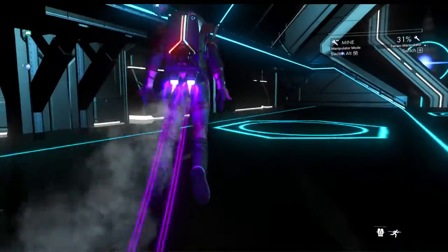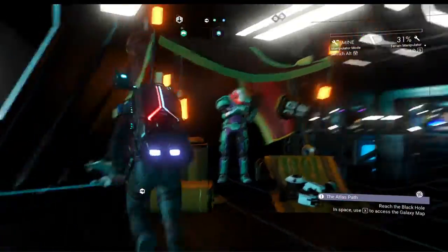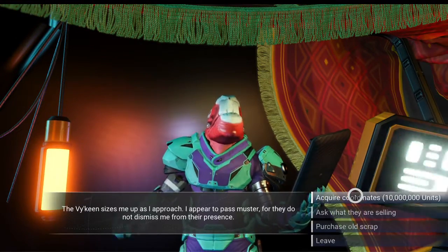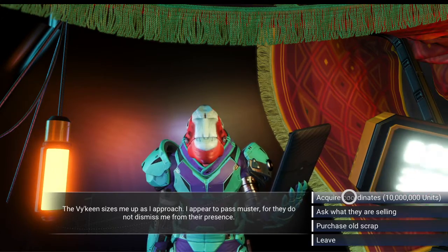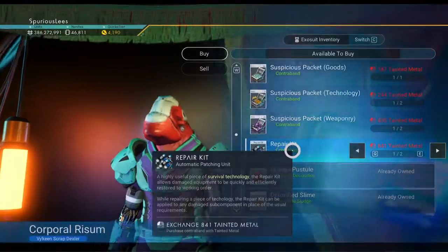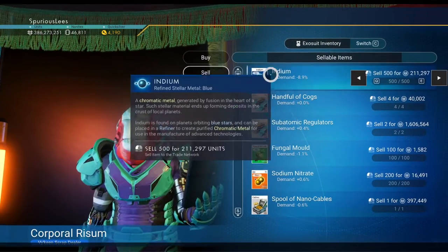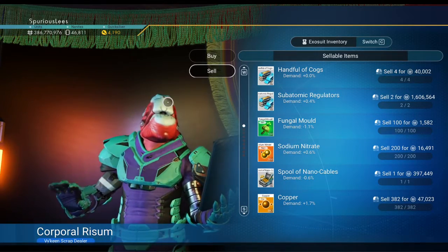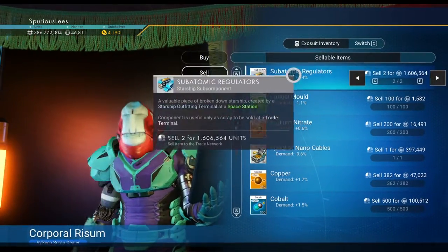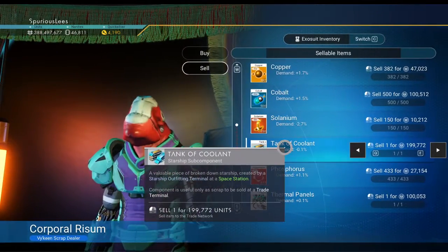Is a ship going to get in before I get to the scrap merchant? Doesn't look like it, because I'm here already. We've got to get going — we're not going to get even to see if any of these ships land, let alone get an S-class version. Sell. I sold regular indium — is that what I wanted to do? Whoops, it's gone, too late now. Subatomic regulators, tank of coolant.